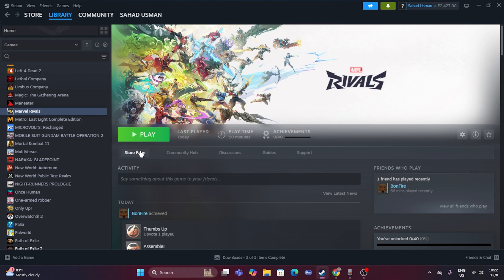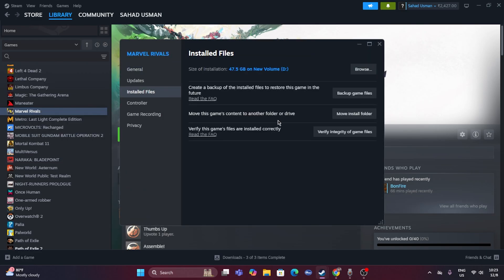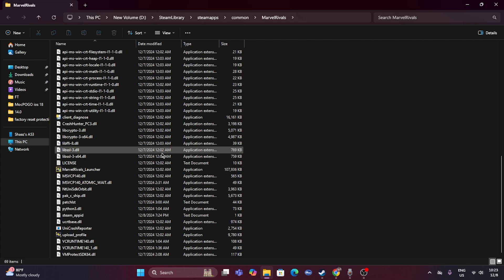The next fix is to launch the game directly from the installation folder instead of Steam. Most of us launch from Steam, which can cause issues. To find the folder, right-click the game in Steam, go to Properties, then Local Files, and click Browse. That will take you to the folder — navigate to the .exe file and launch the game from there.